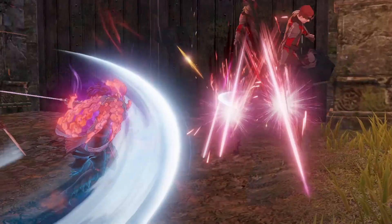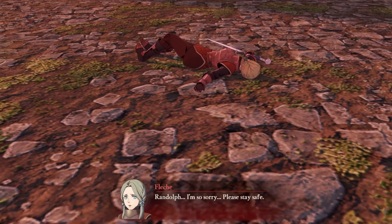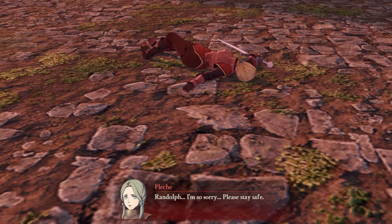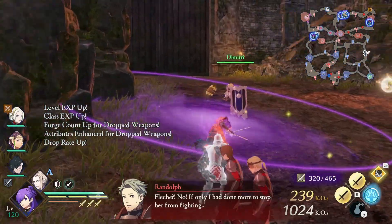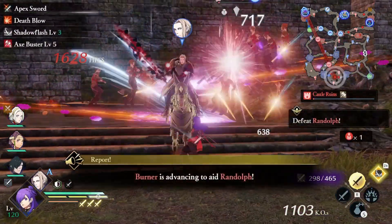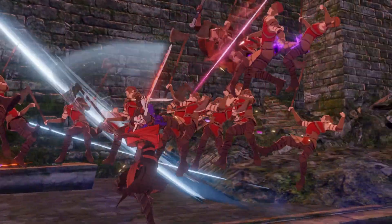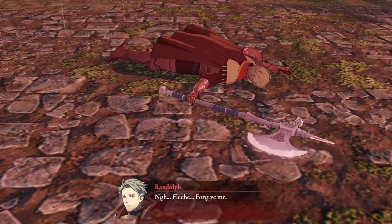Now rush to defeat Flesh, since if you take too long, Byleth will spawn and ruin your day. After Randolph loses his sister, he opens the door to attack you, but be warned — Byleth is en route to do the same. If you take too long to defeat Randolph, you will lose your chance to get Byleth. If you defeat him in time, you will get your unlock.